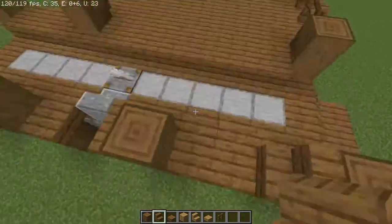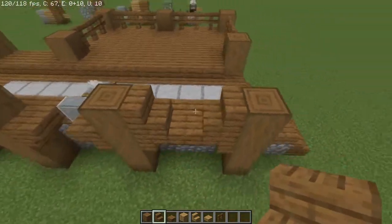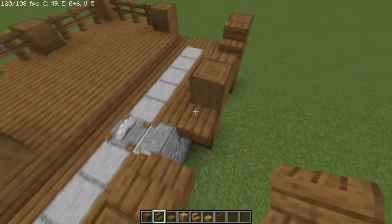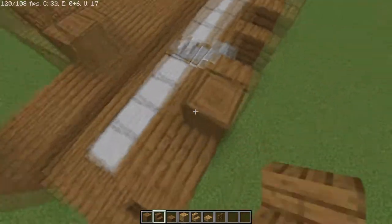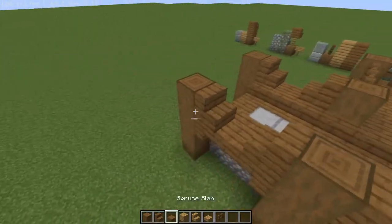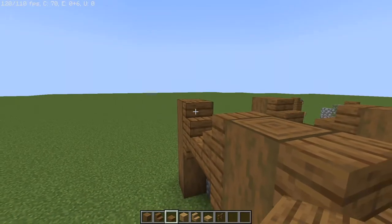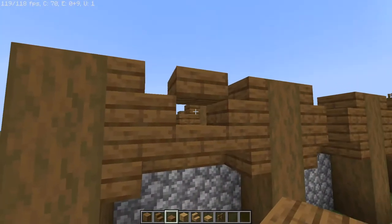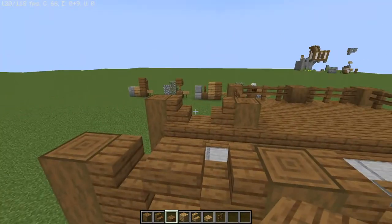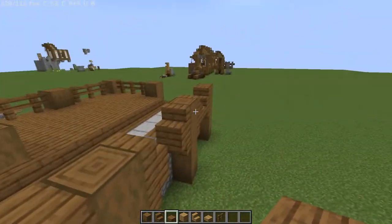For the opposite side, I'm still going to be using the same color for right now — we can always differentiate it later. I'm going to place these spruce wood staircases facing towards each other, right-side up, on the sides where applicable — not where the fences are. Then in between I'm just going to place these slabs so there's a slight gap just for depth and decoration. I'm going to do this on this one post and then the other three too.